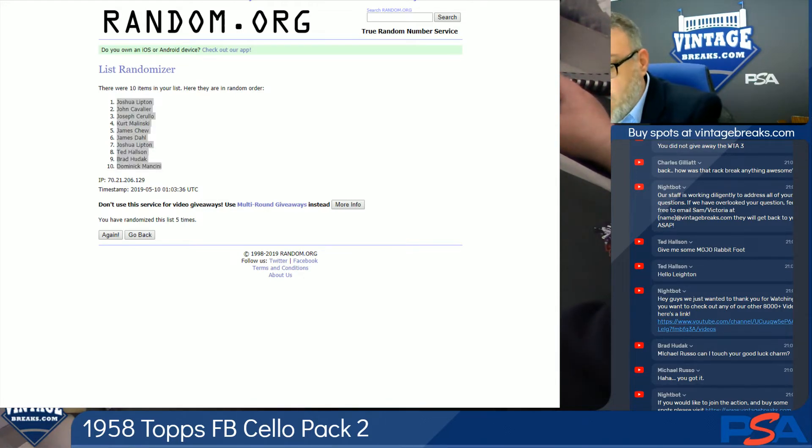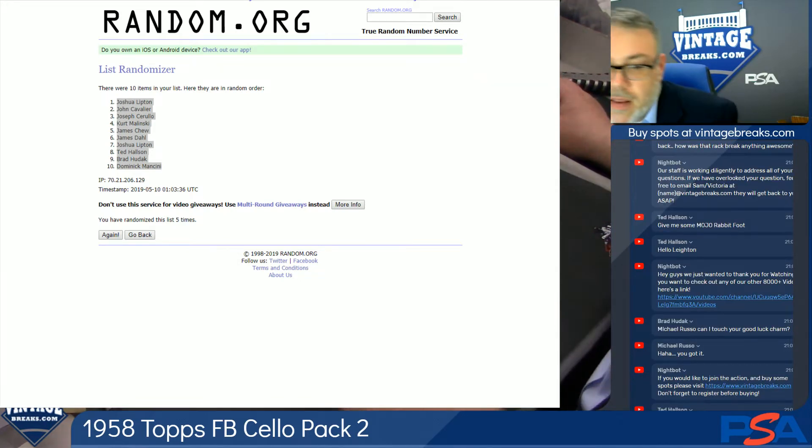Charles G., you missed an epic 72 football rack, man. We pulled no less than 10 Hall of Famers. We pulled the Staubach rookie — definitely a candidate for a nine on the Staubach. That was Michael Russo. Congrats again to Michael Russo.